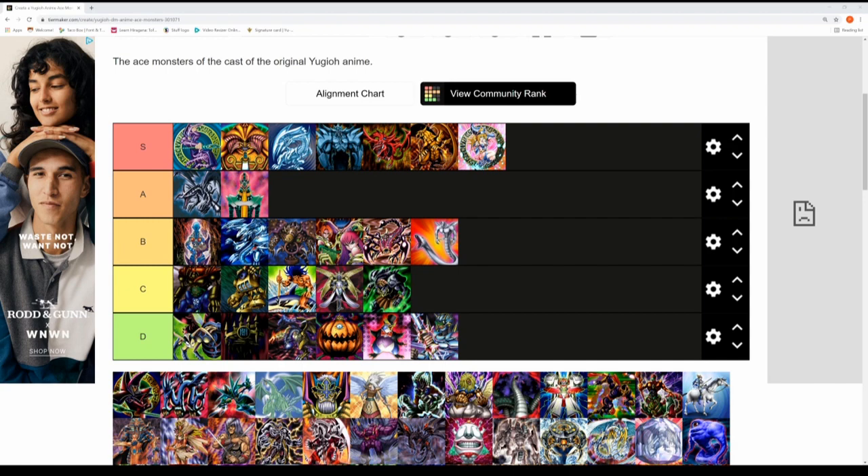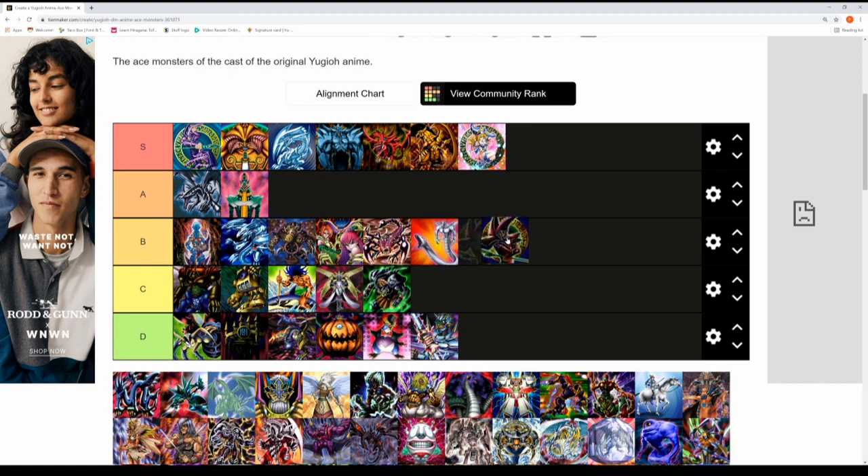Next we've got Arkana's Dark Magician. I love the artwork but we're ranking it as a boss monster. Yugi's Dark Magician is S tier; Arkana's is more in the B tier — he uses it quite well but Yugi ultimately outskills him with his Dark Magician and Dark Magician Girl. So Arkana's will fit in the B tier.